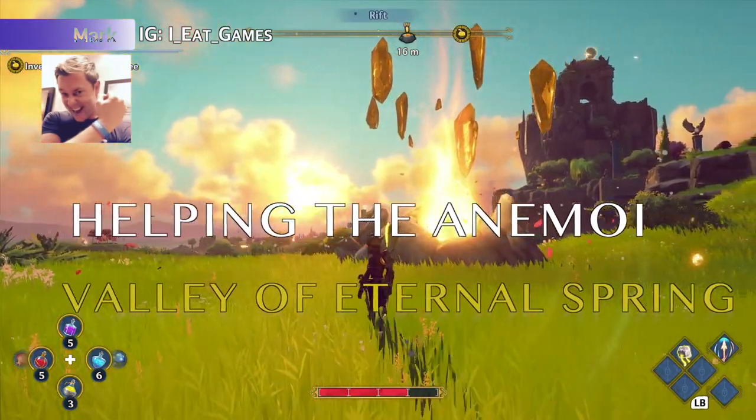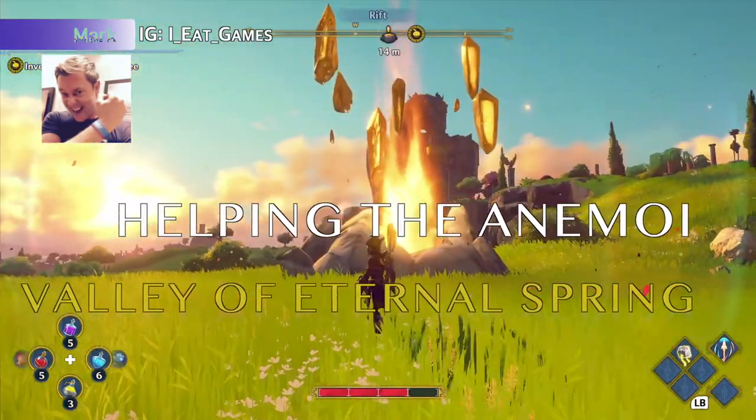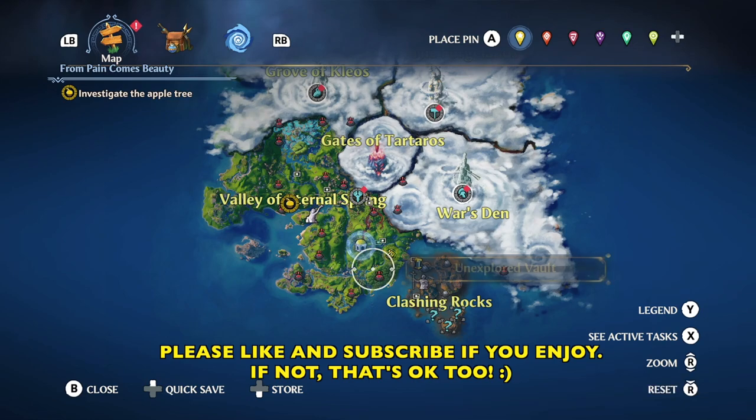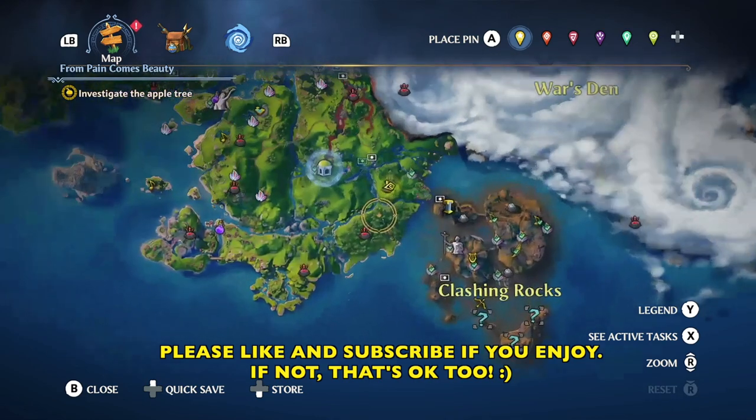Hey Demigods, Mark here, and we are working on the vault, helping the Animoi — and I'm hoping I pronounced that correctly. It's a vault here in the Valley of the Eternal Spring, and it's an interesting vault.